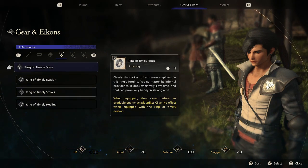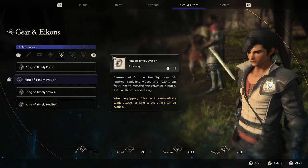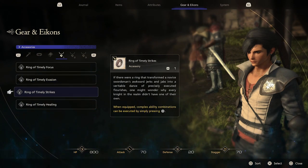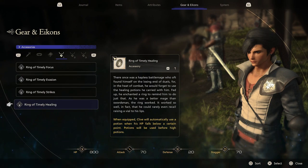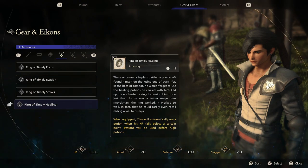The timely focus ring will slow time before an evadable enemy attack hits Clive. This ring cannot be used with timely evasion, because timely evasion just automatically evades attacks — similar to an accessory in Forspoken where Frey would just evade everything. Timely strikes lets complex ability combinations be executed by simply pressing square, so you don't have to really try. The ring of timely healing will automatically use a potion when Clive's HP falls below a certain point — potions used before high potions — but these take up accessory slots, so keep that in mind.